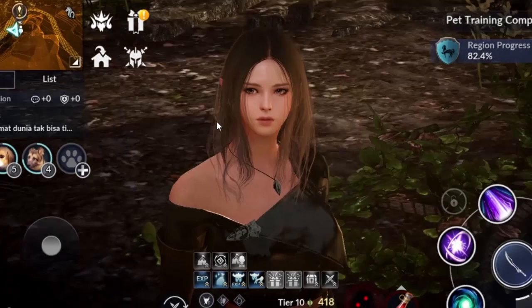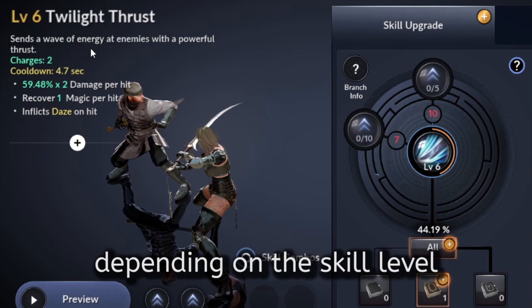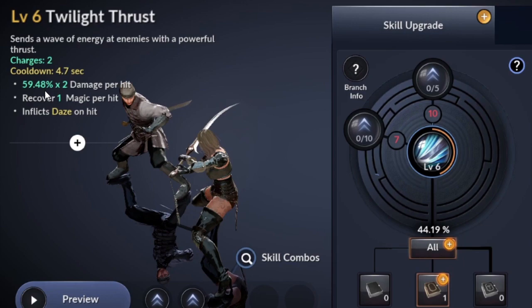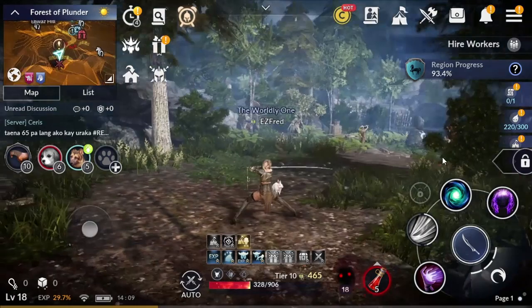Now let's check out her skills. First on the list is the Twilight Thrust. This skill sends a wave of energy at the enemies with a powerful thrust. Charges 2, cooldown 4.7 seconds, 60.38% times 2 damage per hit, and inflicts daze on hit. This is somewhat like confusion on your enemy.